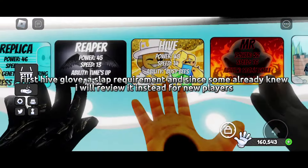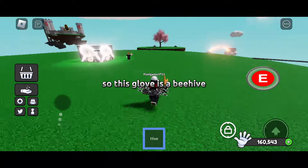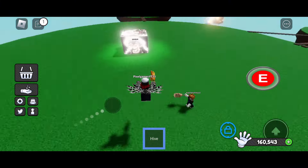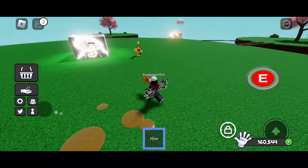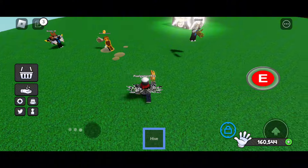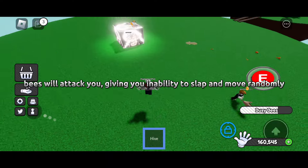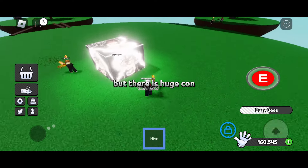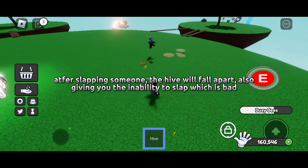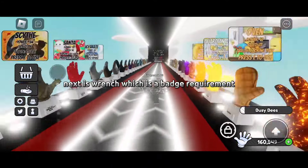First up is the Hive Glove. Since I'm already new, I will review it for new players. This glove is a beehive that has bees and honey. Every time you slap a person, they get covered in honey, and when they step on honey on the ground they get slowed. Upon pressing, bees will spawn, and once slapped, bees will attack you, giving you the ability to slap and move randomly. However, there is a big con: after slapping someone the hive will fall apart, also giving you the inability to slap, which is bad.